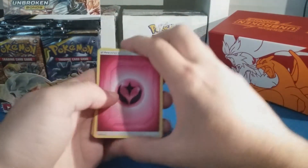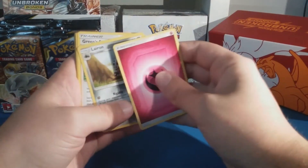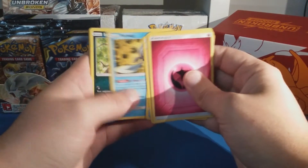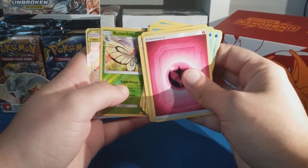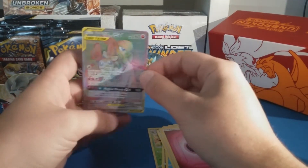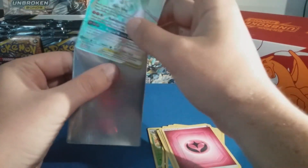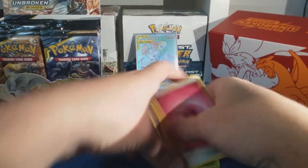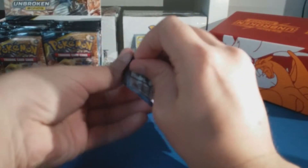Good luck with the codes everyone — first come, first served as usual. Fairy energy, Leron Green's Exploration, Wartortle, Poliwag, Inkay, Tentacool, Drowzee, Cubone, Butterfree — and starting off strong with a Gardevoir and Sylveon GX! Not the rainbow rare we need, but it's a good one nonetheless. Nice — great start for that second pack.